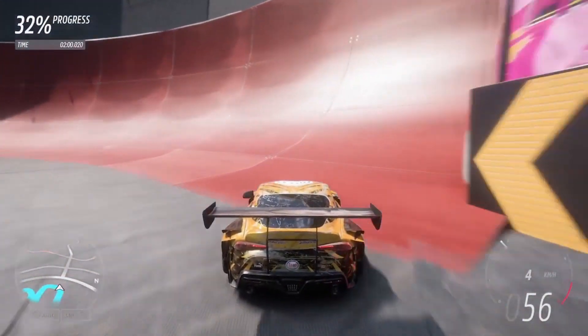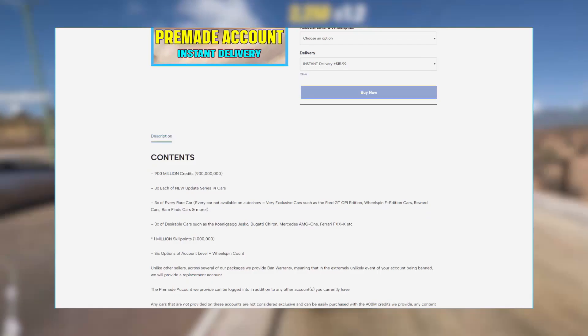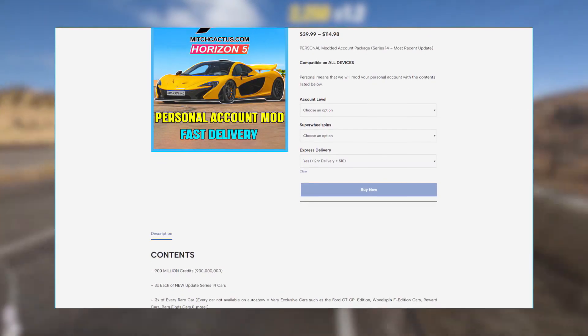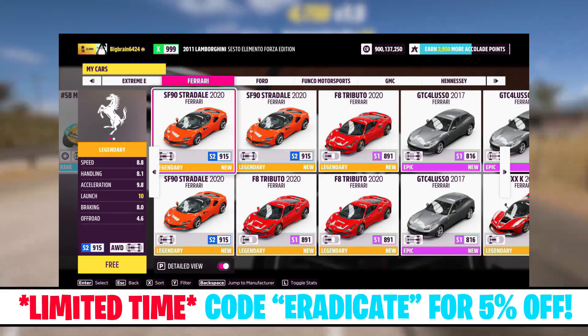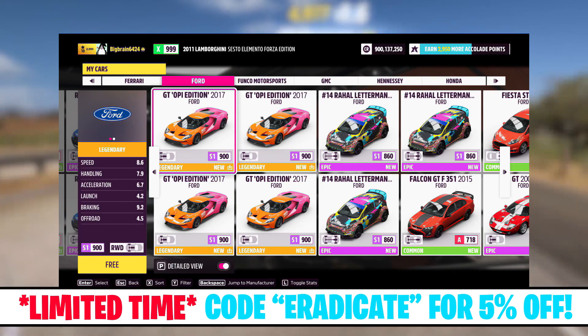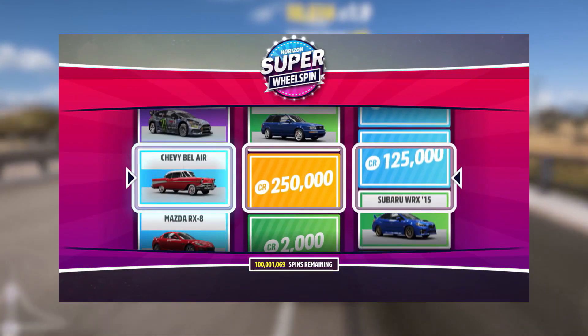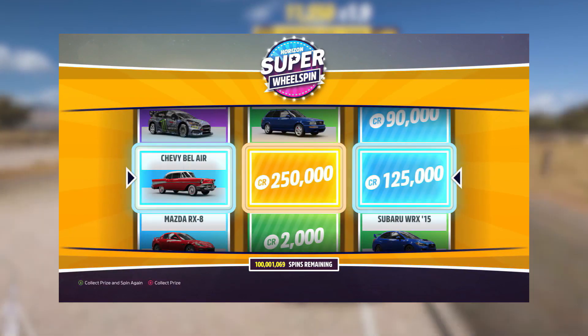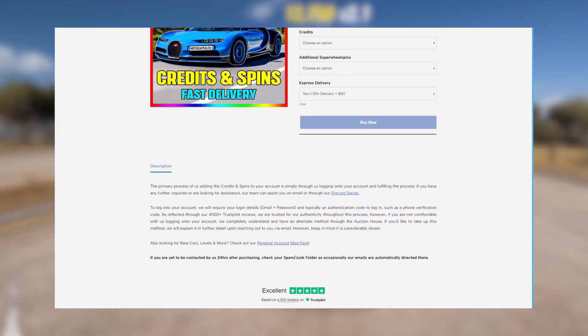If you guys are wanting to get super wheel spins or credits right away, you can go to mitchcactus.com where there are a lot of services that will allow you to instantly get the things you want in game. Right now you can use my code 'eradicate' for five percent off your purchase, and you can use that to get things like super wheel spin top-ups, credit top-ups, and personal and pre-made modded accounts.